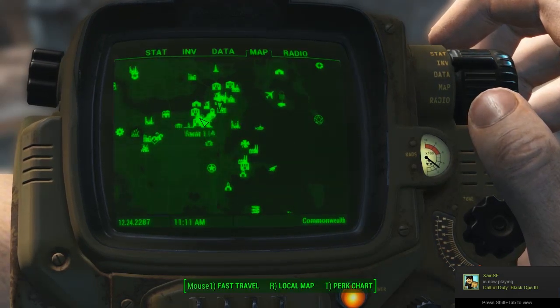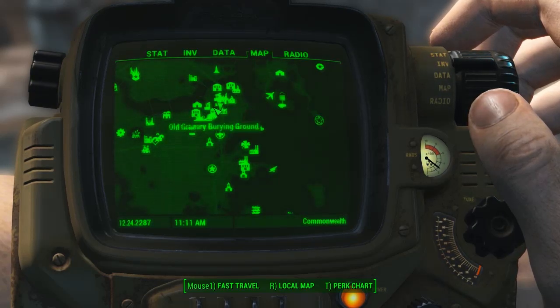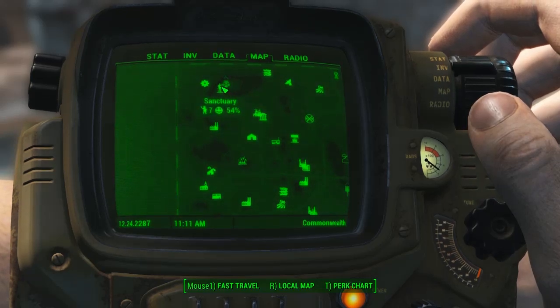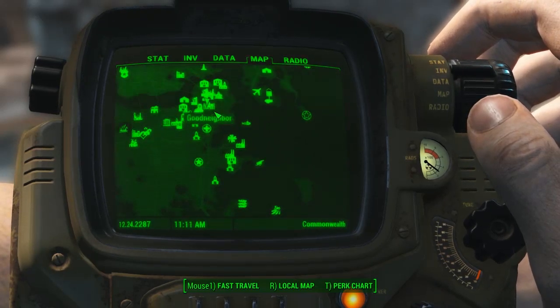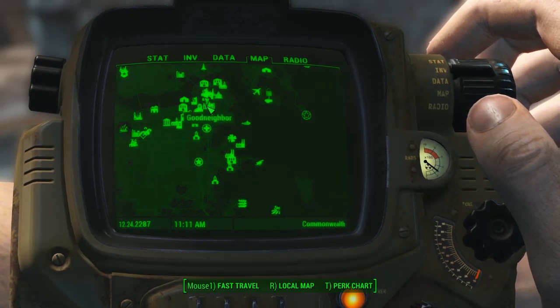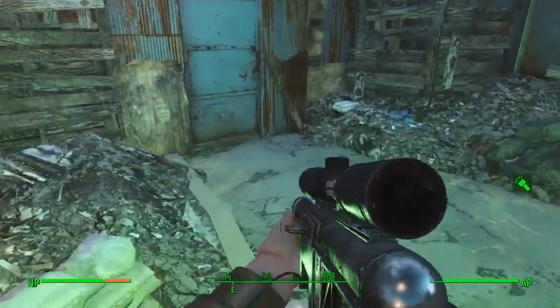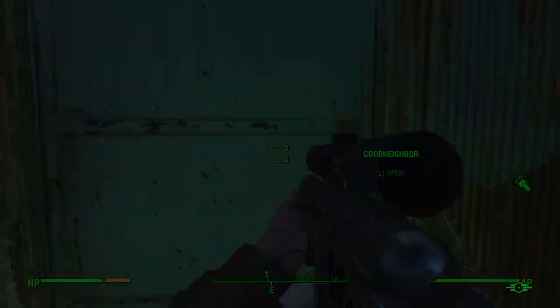To get this, you're going to want to come to the nice friendly town of Goodneighbour, stuck right in the heart of downtown Boston. There it is on the map, and there it is as a reference to where Sanctuary is — it's a direct southeast diagonal pretty much. You'll see this place a mile away, especially at night with that big Goodneighbour sign lit up.